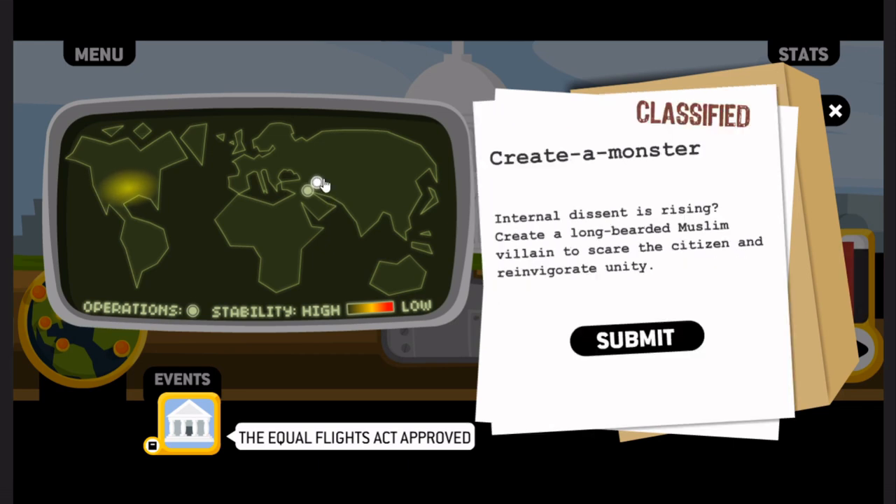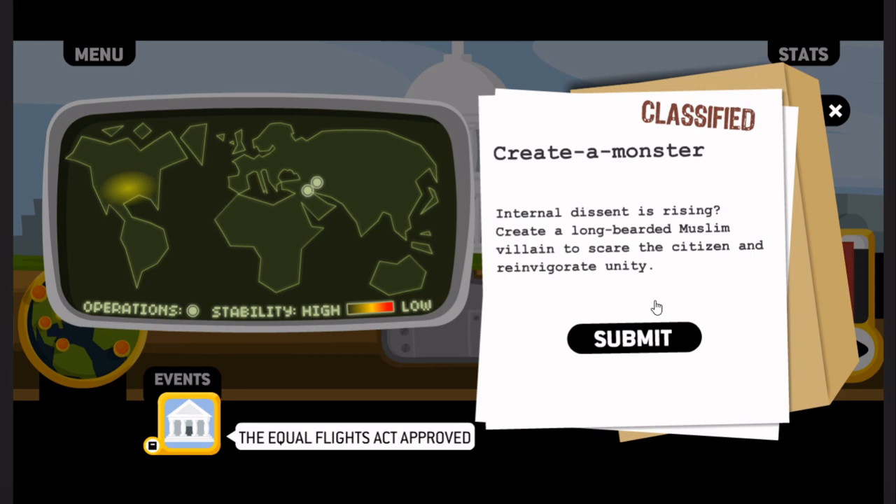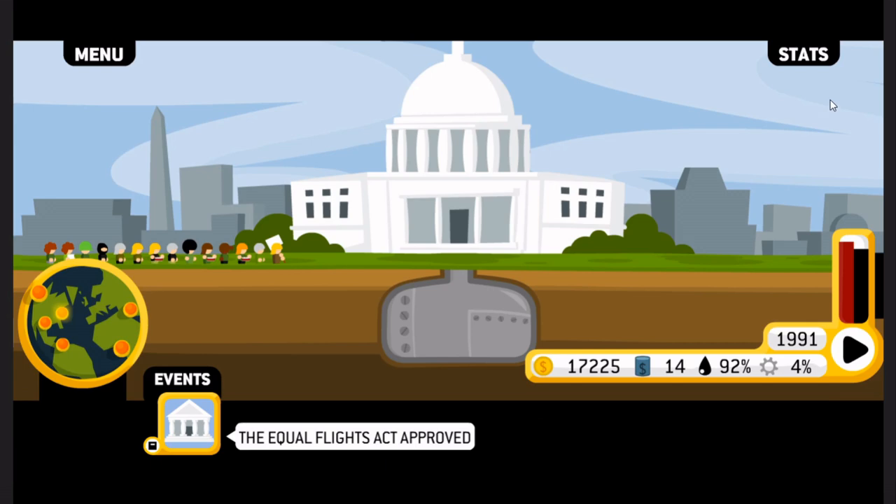I've got more options here now — create a monster. Internal dissent rising. Create a longbreed and Muslim villain to scare the citizens and reinvigorate unity. I mean... that doesn't sound like — that's a terrible idea. Operation in progress. Alright then.